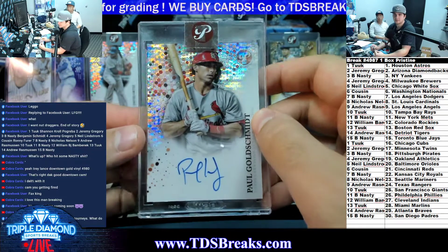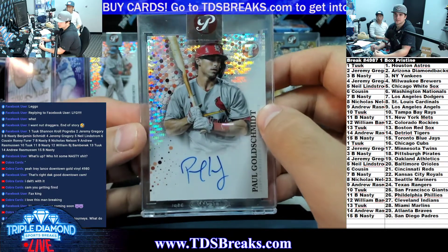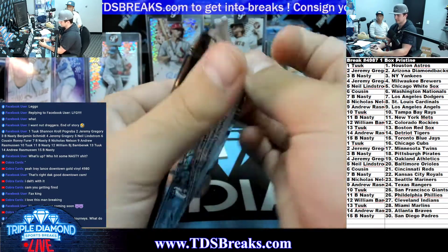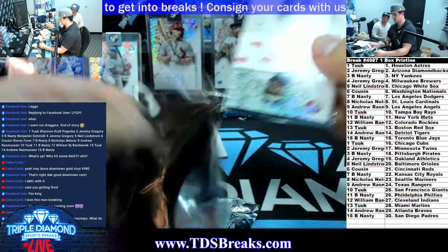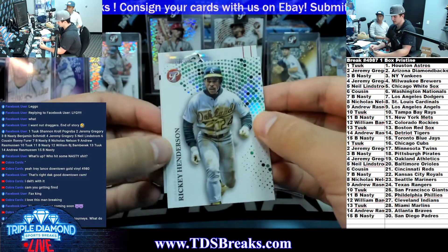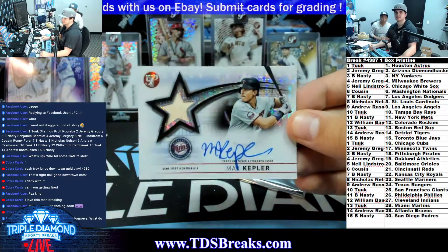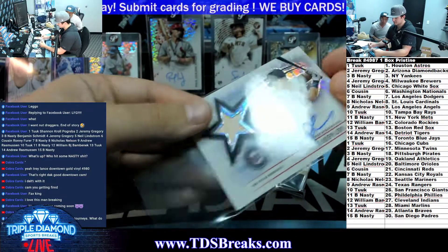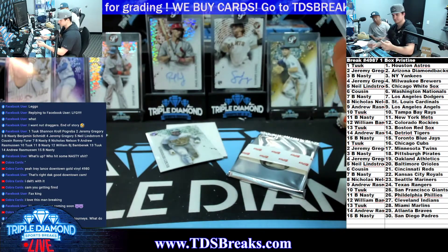Another Goldschmidt auto - that's a nice one, going to the Cardinals. Cardinals going to Nicholas. He's going to be MVP this year - should be at least. Here's our auto and here's our other patch auto. Rickey Henderson and Max Kepler patch auto, numbered to 99. Max Kepler going to Jeremy. That's too thick - that's the patch item. Cool card.